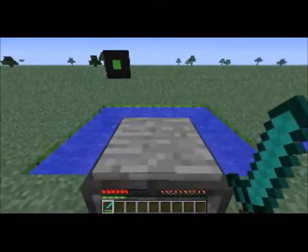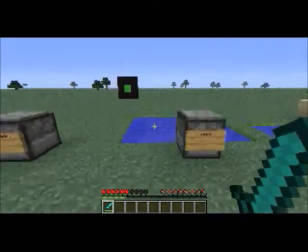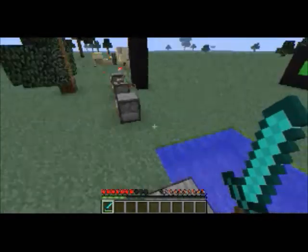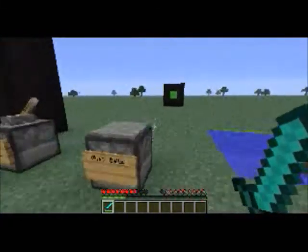The next one is boats. If you put a dispenser next to water with a boat in it and apply the current, it'll dispense a boat. That's helpful if you live by a lake or something.